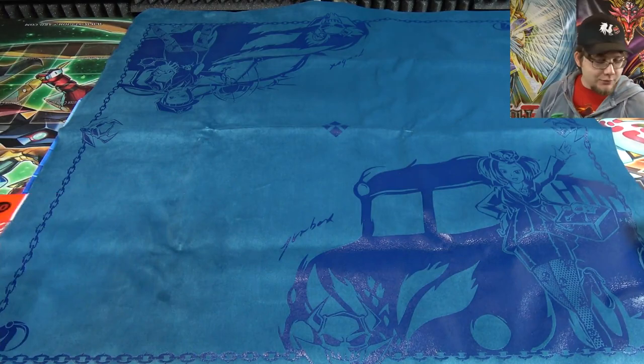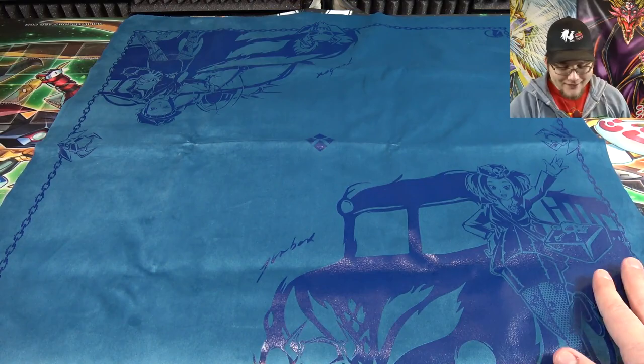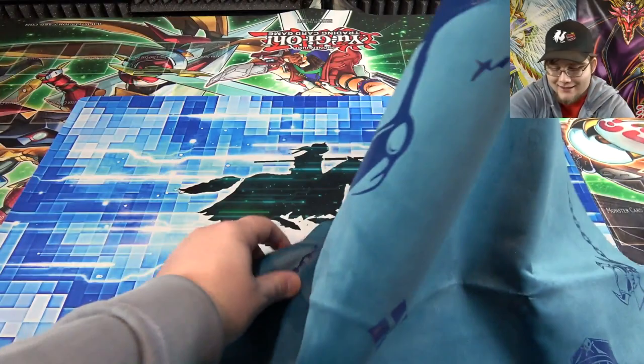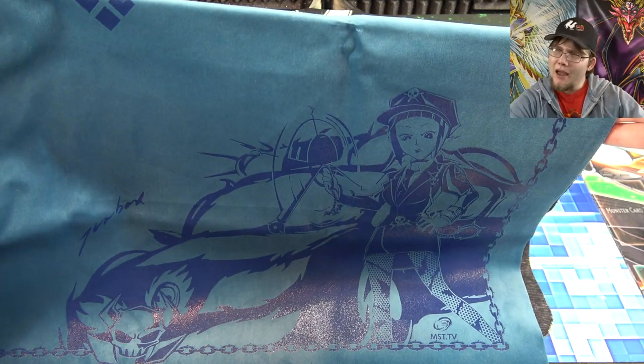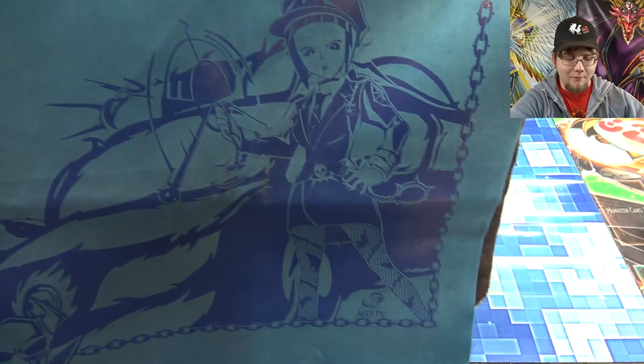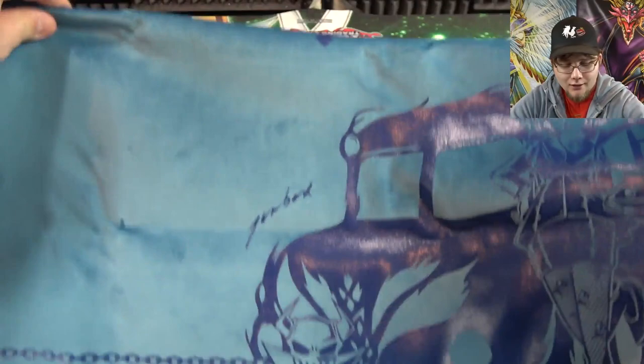It's worldwide, by the way — not just the U.S. This is the brand new playmat they have with Tour Guide on one side of it. On the other side, we have the brand new Officer from the Underworld — I believe that's her name. She's the V-Jump promo. I think we might be getting her in Duel Power, not really sure. She's a new link monster for Tour Guides, so you guys probably remember that card.